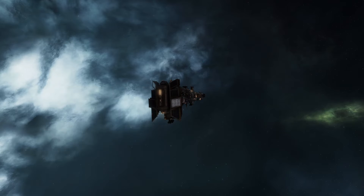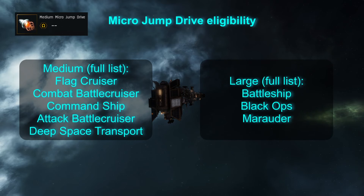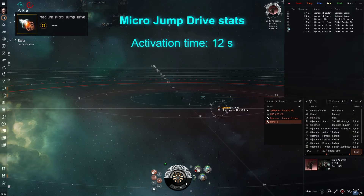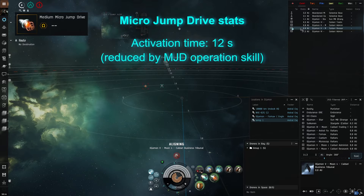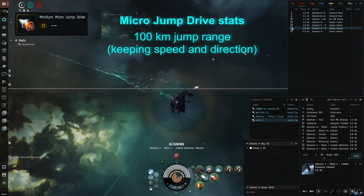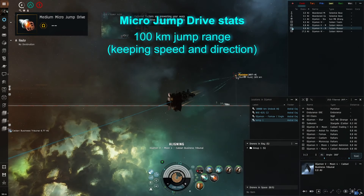The second module which can allow you to break away from gangs is the micro jump drive. It's a great module which can be put on deep space transport ships and battle cruisers, and its big version can also be put on battleships. After a spool time of 12 seconds — which can be reduced by training the micro jump drive operation skill — you are jumped 100km in the direction the ship was aiming at when you hit the module, keeping your direction and speed.